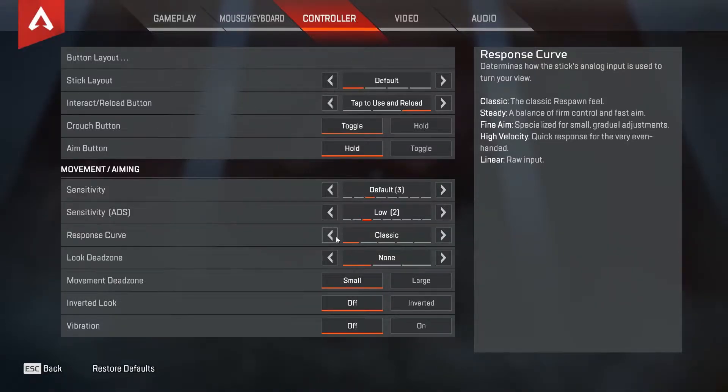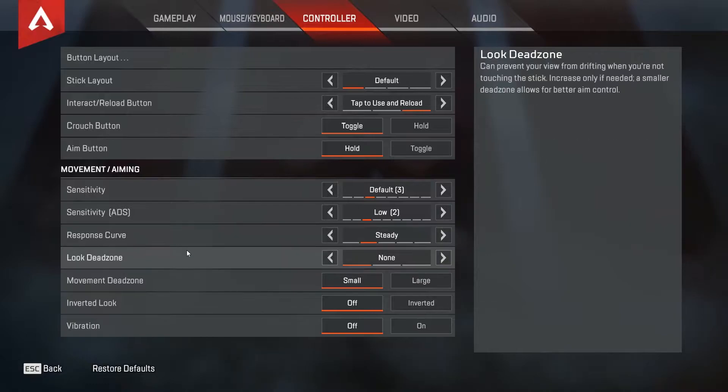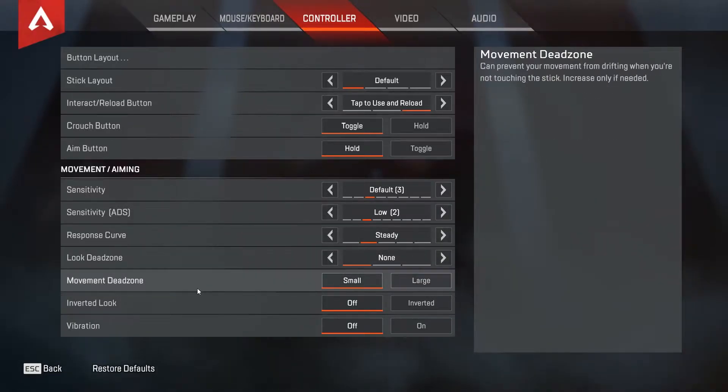Response curve is a huge one. Either go with Classic or Steady — one of those two. If you go with High Velocity, it's ridiculous; give it a go just for a laugh because you've got to be so precise. So yeah, Steady or Classic. Look dead zone: completely turn that off. Move dead zone: small. Invert look: off. Vibration: off — unless you like it on.